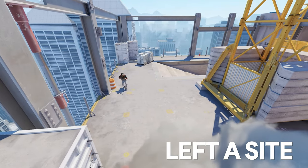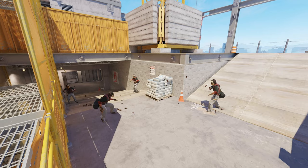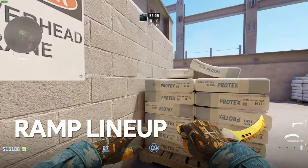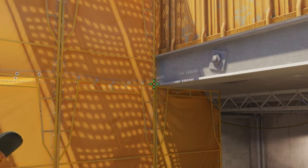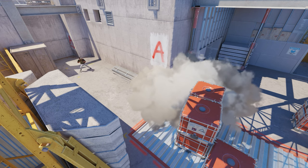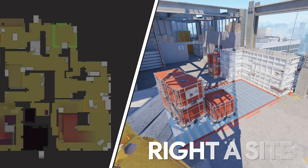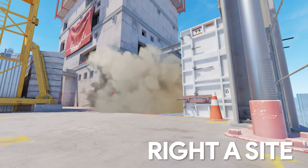Firstly and most importantly: A site smokes. All these smokes are going to be essential when taking A site from ramp. The perfect scenario would be if you and your friends smoke the site at the same time, but if you're solo just make them drop you some smokes. When entering from ramp, position yourself in the corner of these sandbags, look at where the edge of the scaffolding meets the metal construction, and do a simple jump throw — smoking the left side of the site.